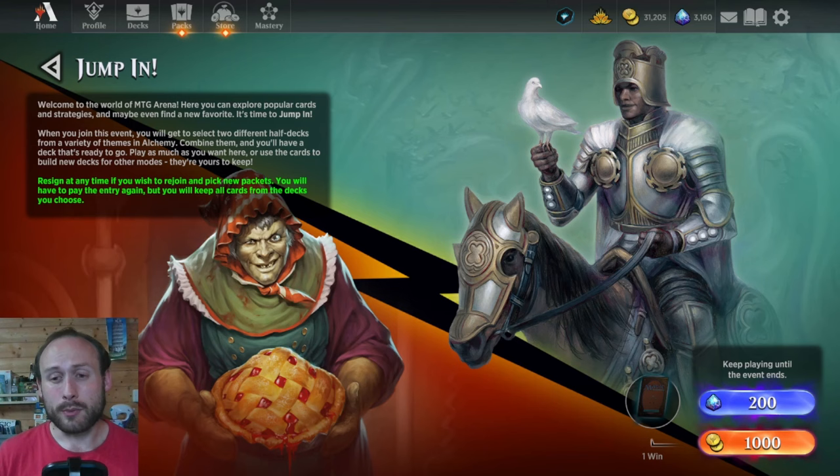In the packs you pick, you get about 11 cards: one rare, and the others are commons or uncommons. You put two packs together, so you basically get two rares or mythics, about 20 commons and uncommons, plus some lands and two-color lands thrown in as well.